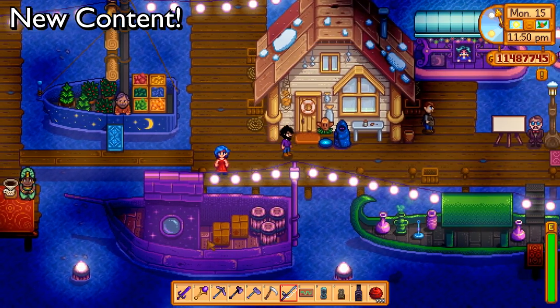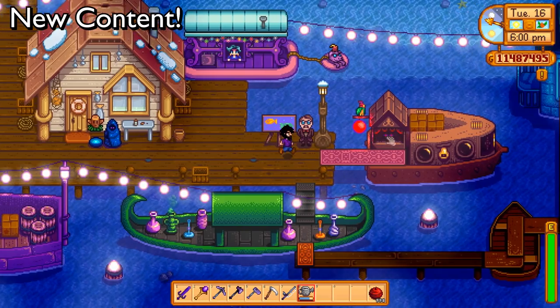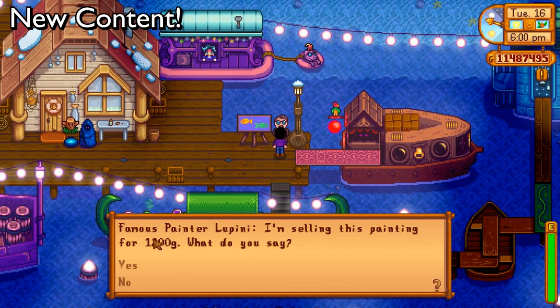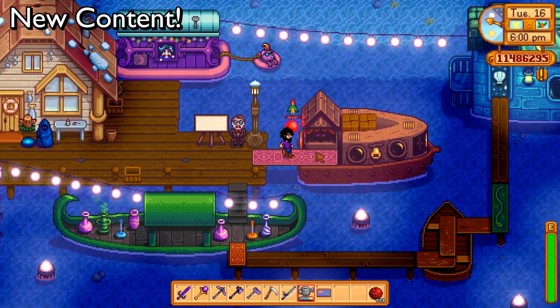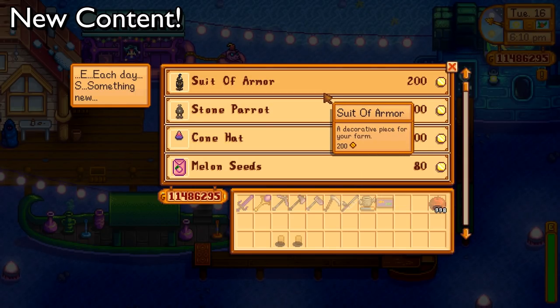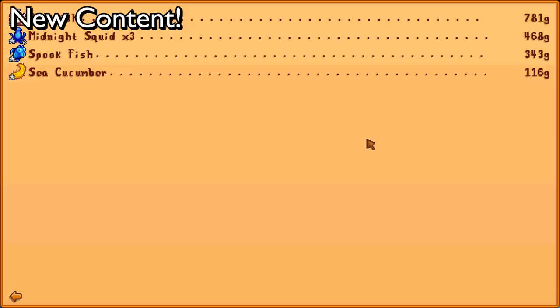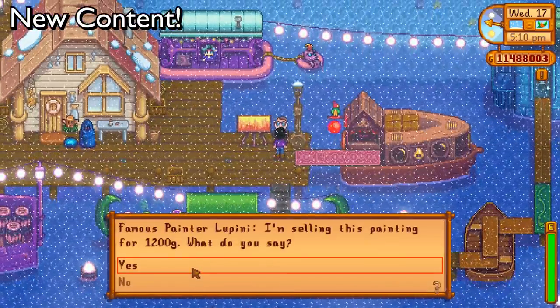That about summarizes the Night Market. On day two of the festival, the traveling merchant has some different stuff and there's a new painting from Lupini for the same 1200 gold. As for the fish values — the blobfish is worth 781 gold by itself, and there were three midnight squids plus a spookfish. On the final day of the festival it was snowing, with no other difference aside from the painting and a few different items from the merchants.